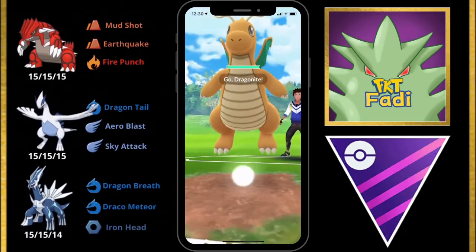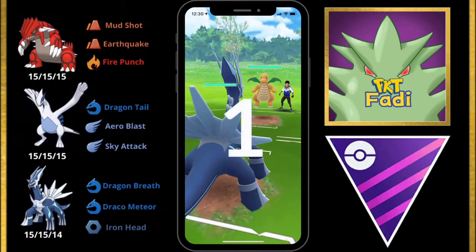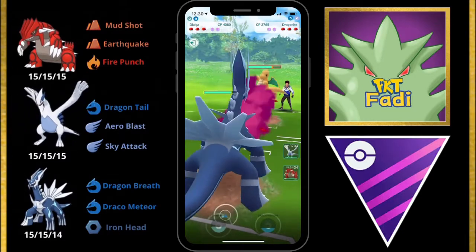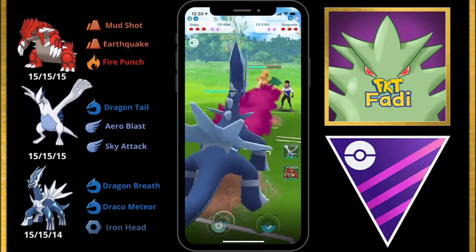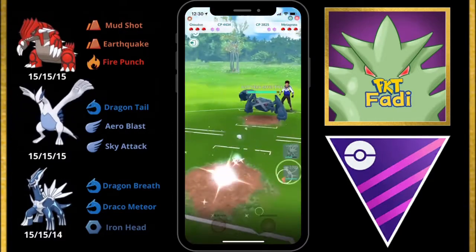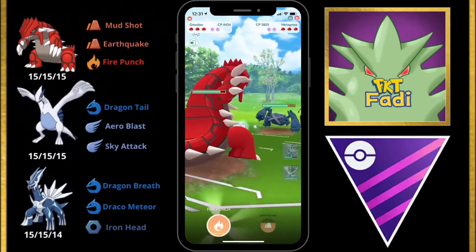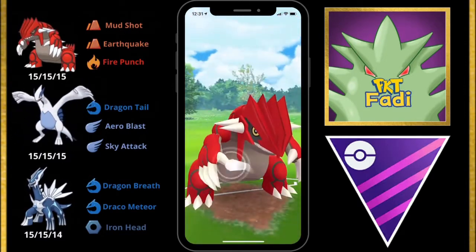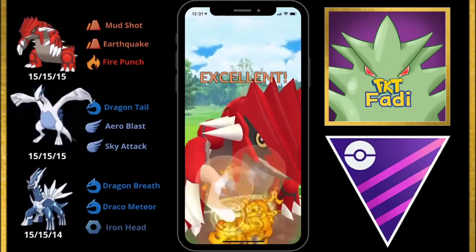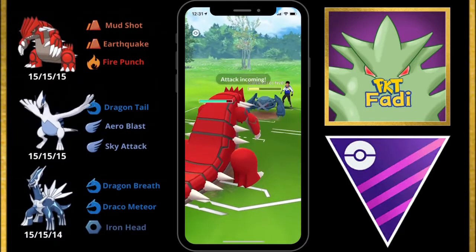My opponent leads with a Dragonite, so we lead with Dialga and we're going to be doing as many Dragon Breaths as we can before they switch out to chip away at its HP. Before we get to the Iron Head, my opponent switches into their Metagross, so we're going to bring in our Groudon and go for a Fire Punch. This Fire Punch does a significant amount of damage to the Metagross, but they decide not to protect and let it go through.